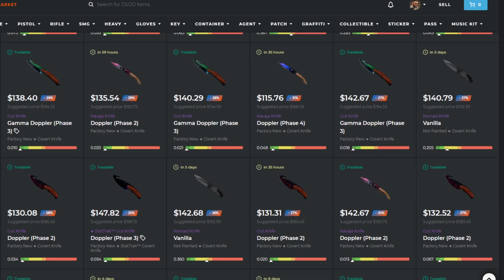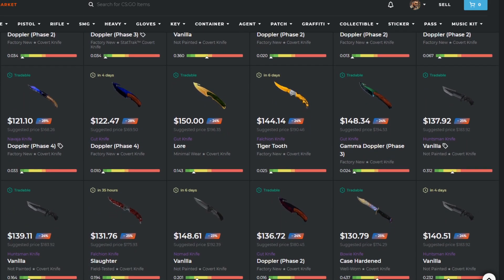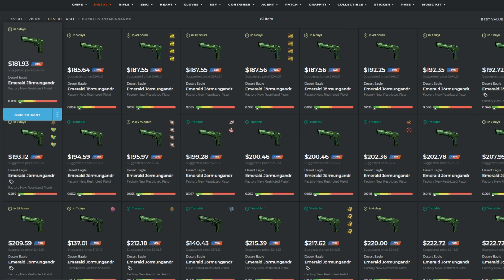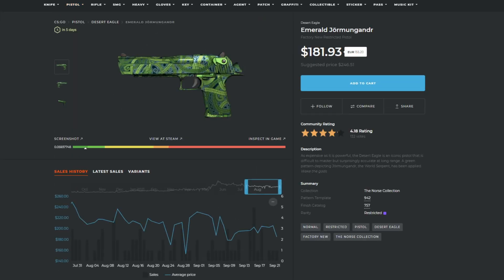Skinport is a CSGO marketplace that allows you to get CSGO skins for 20-30% off Steam market price. If you're interested in looking to finesse some old Operation skins while they're still cheap — because the old Operation collections weren't reused — now is the time.